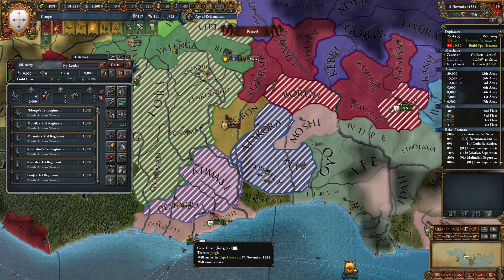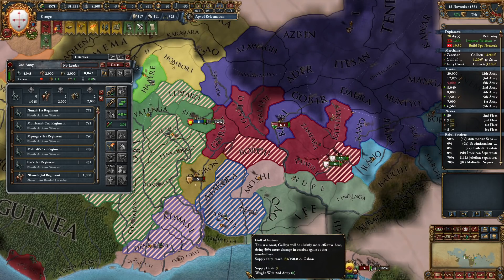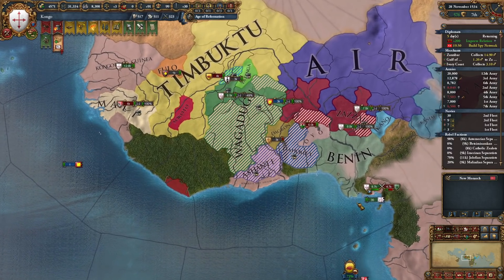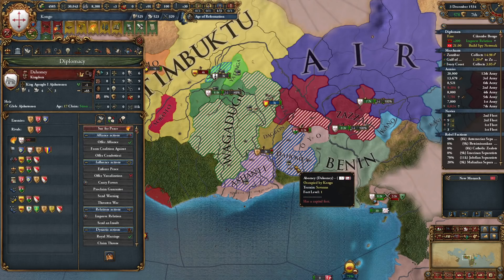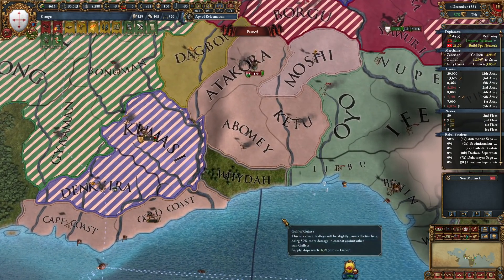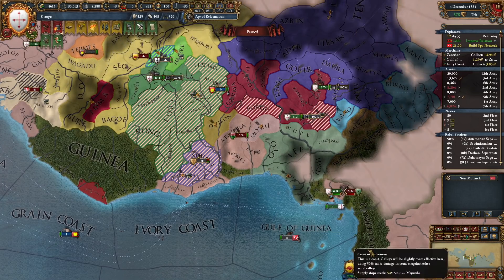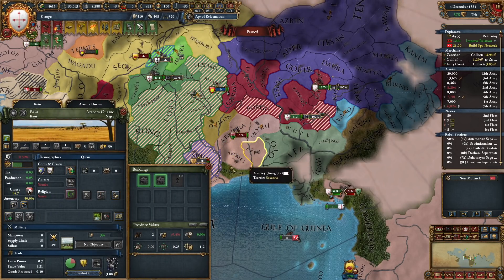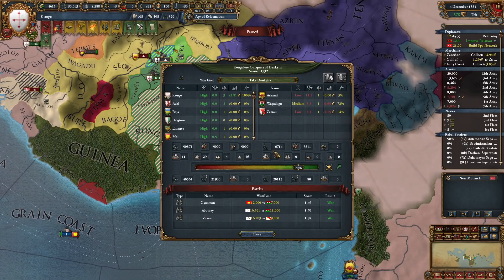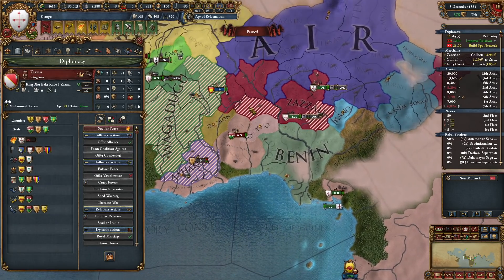Oh, before I forget — take care of this please before it is too late. I need my diplomats for a lot of things. First of all let's peace out — yes he wants to peace out, let's do it. I cannot core it right... I can — why can I core this? I'm not bordering it. Well, I don't know but I will core it. Next one is Zazao.